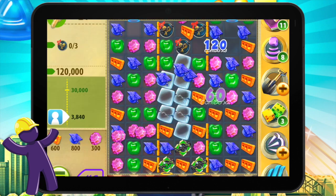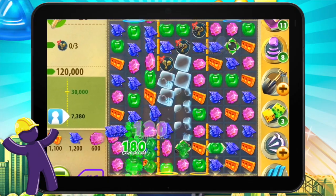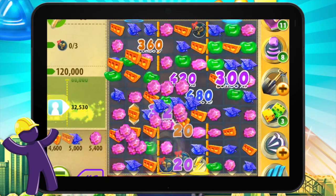Now let's take a look at a later level. Level 112 looks difficult when you first start it, but if you can break all of the ice and make some super combos, you can collect all the souvenirs and accumulate a lot of points.